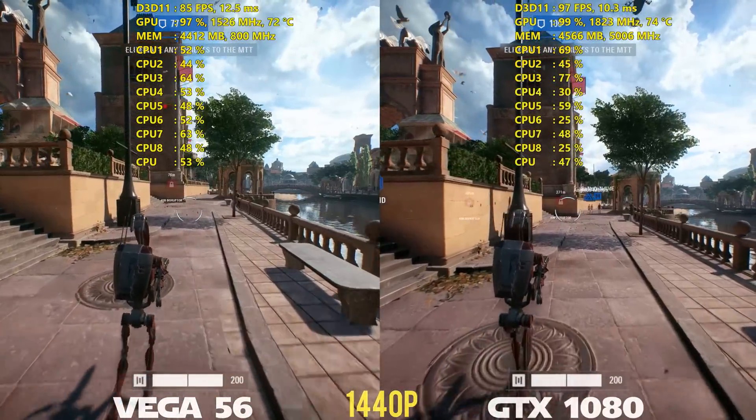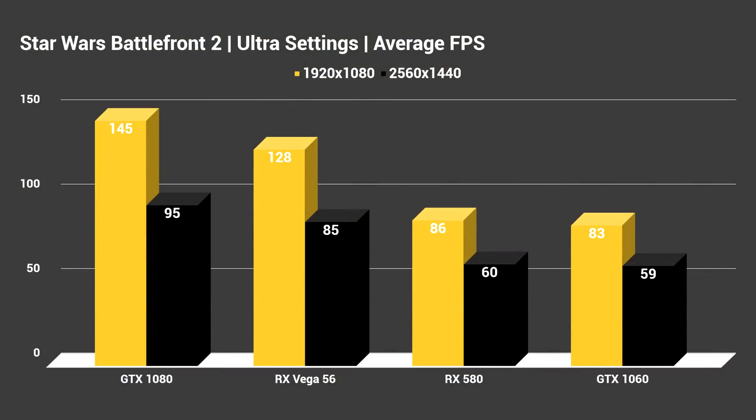Looking at average FPS in descending order: GTX 1080, Vega 56, RX 580, and GTX 1060 at 1080p and 1440p. The GTX 1080 gets 145 FPS at 1080p and 95 at 1440p. Vega 56 gets 128 average and 85 respectively. That's only a 10 FPS difference at 1440p - closer than expected. The RX 580 and GTX 1060 are very close, neck and neck, but the game is running better on the RX 580. Seeing how close Vega 56 is to the 1080, I'm inclined to think this game is better optimized for AMD graphics cards in general.